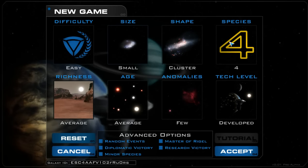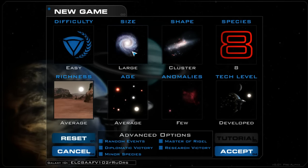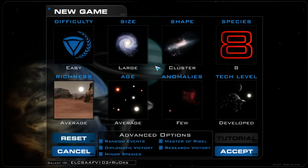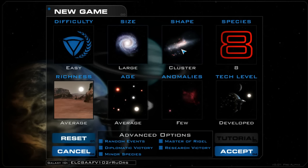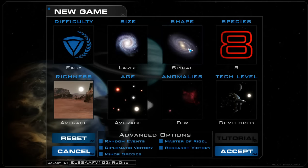There are just maximums for galaxies — for instance, you don't want to shove 12 players into a 32-star galaxy, as that might not be that much fun. Right now there are spiral and cluster shaped galaxies available.